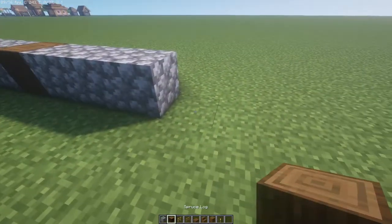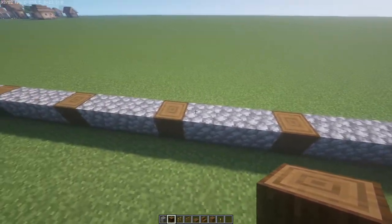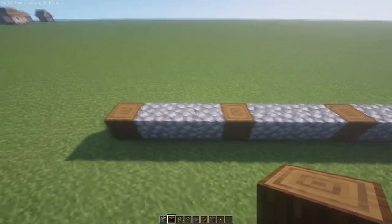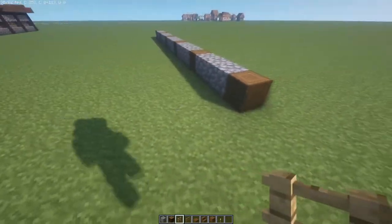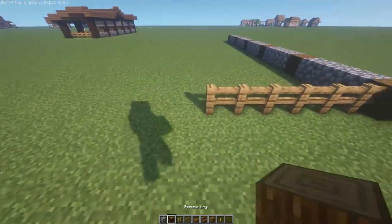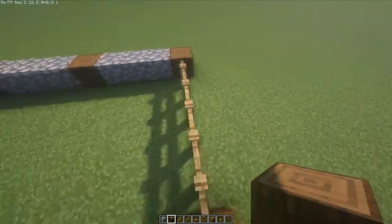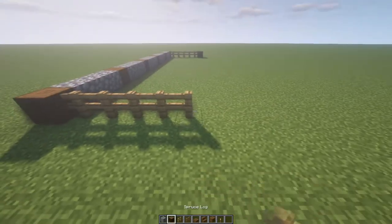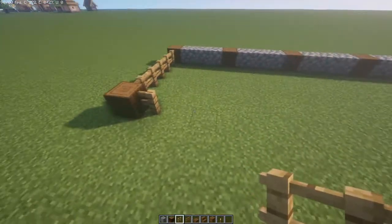Then you want to place this one — let's see if it's 21 blocks. It should be 21 blocks: 1, 2, 3, 4, 5, 6, 7, 8, 9, 10, 11, 12, 13, 14, 15, 16, 17, 18, 19, 20, 21. Yeah, so that is correct. Then you want to place six fences: 1, 2, 3, 4, 5, 6. Then you want to place 1, 2, 3, 4, 5, 6, 7. Then you want to place five fences each side.